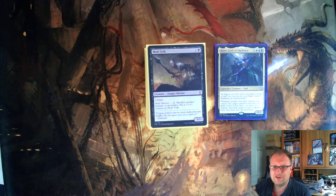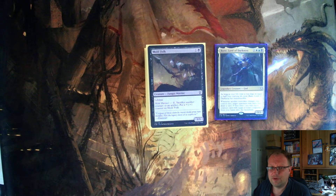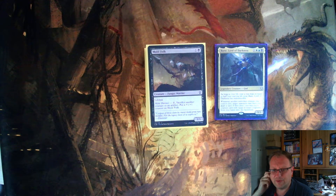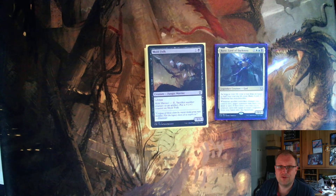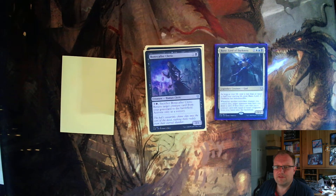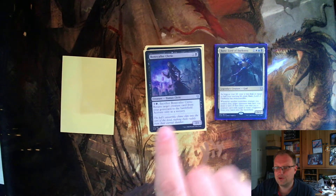The first creature is Mold Folk — a one-one black with lifelink and an ability to sacrifice another creature or counter artifacts and put a plus-one/plus-one counter on it. It was filler; I needed early drops. After that we had Bonecrawler Cleric, which I love — one of the best cards I've seen in this set. It's a two-one for one and one black, with an ability costing three and a black: sacrifice the Bonecrawler Cleric to return a target creature card from your graveyard to the battlefield. It's sorcery speed, but with six mana you can sacrifice and bring something back instantly.